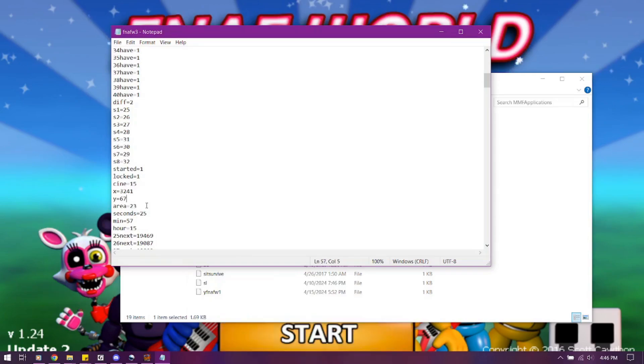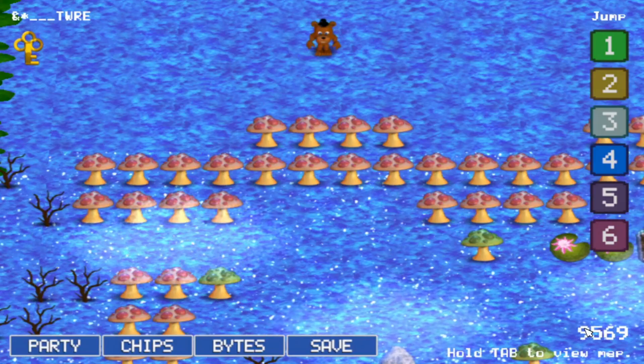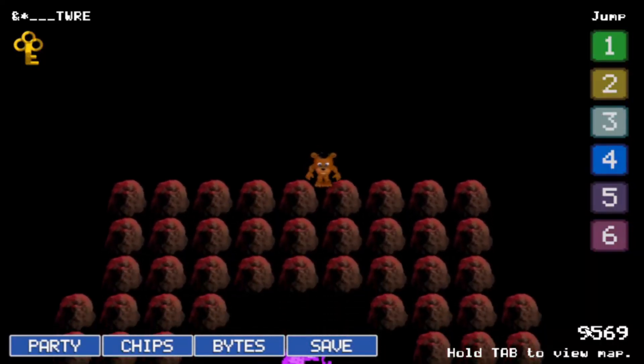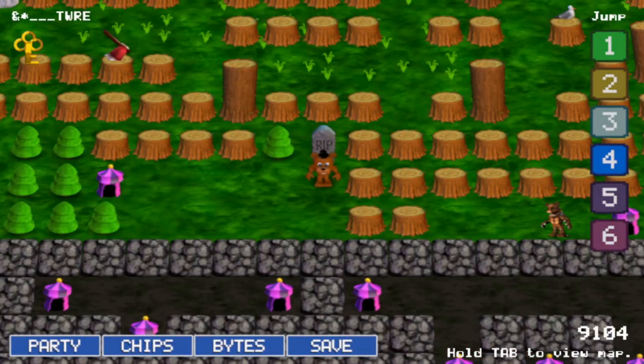If you manipulate your save file to place yourself outside the zone borders, you can walk around the entirety of the outside of the map, and also go visit Geisler to the far right. But if you place yourself on top of a border, you won't be able to move.